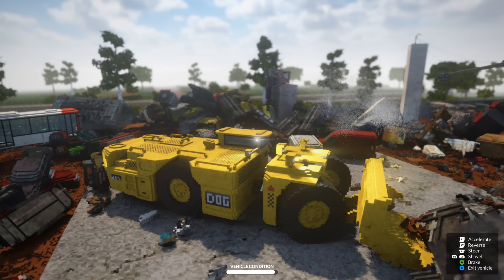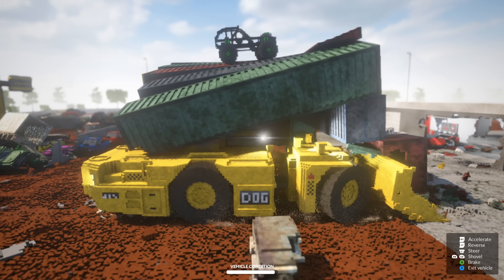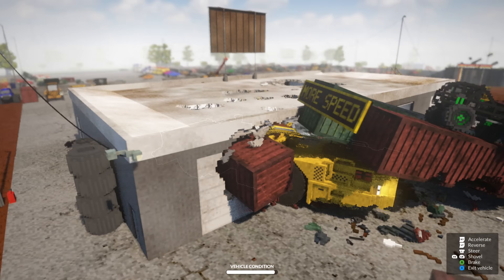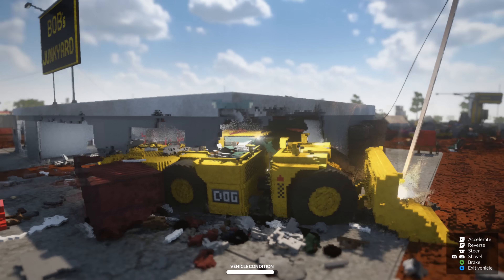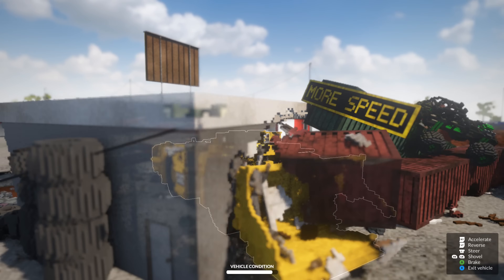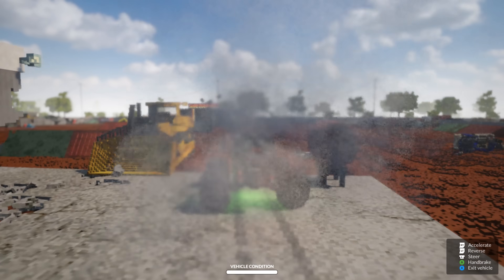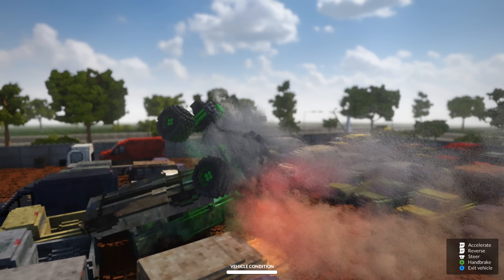Now let's go get that hidden monster truck. We take out two of the legs — it's still up there though. We've got to be careful, we don't want to damage the hidden monster truck. This thing is awesome. We're going to give it one more smash and we might be able to get the hidden monster truck. Let's hop out and see if we can get it — yes, we've got the hidden monster truck! We get some nice air over the crush cars.